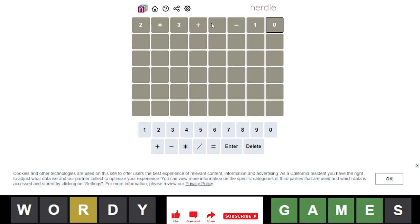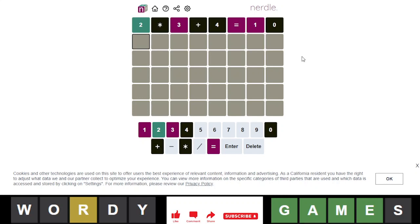Whoa, that four just disappeared on its own. I literally just saw it in front of my eyes that happened. So we placed a two, and we have a three, equals, and a one.